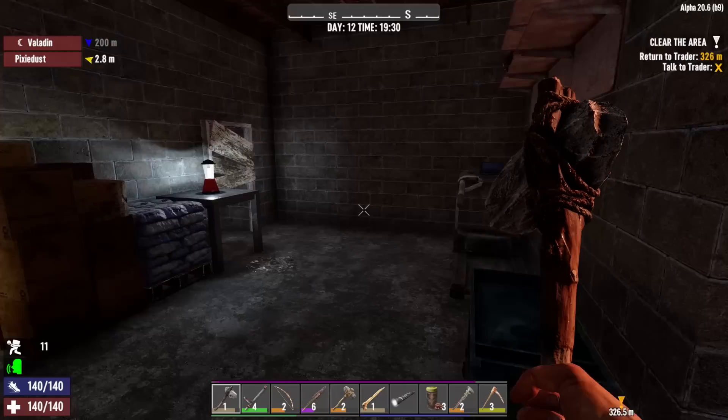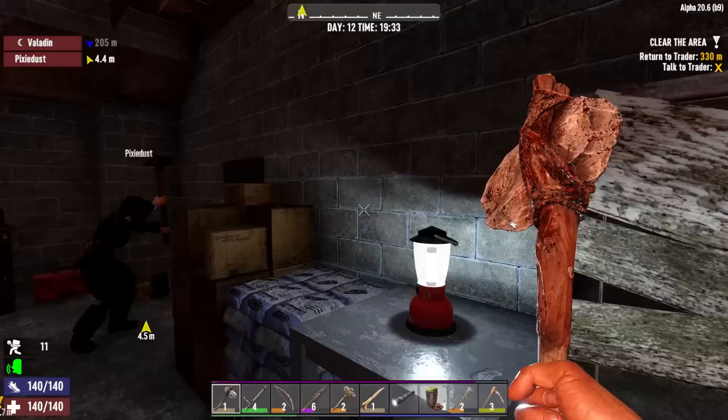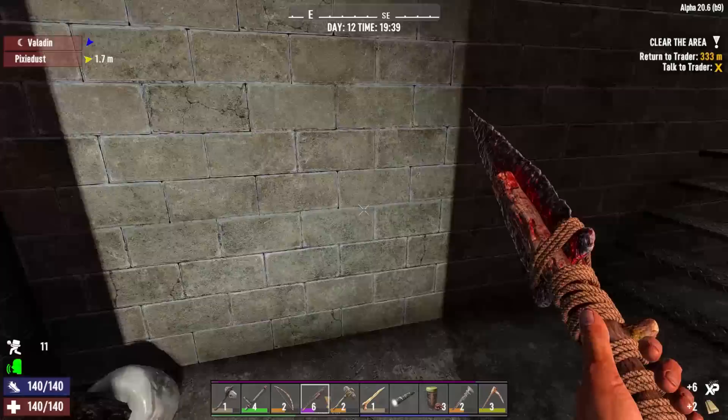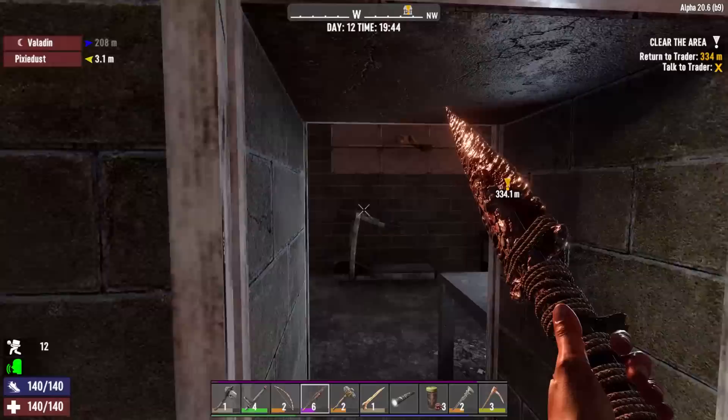Now we can decide whether or not we want to keep the tires and wait until we find the 4x4 chassis and the buggy and all that. But yeah, we're following more light again. We found another building that we're finding more light in, so we're kind of working our way through. I am so full right now, it's not even funny.